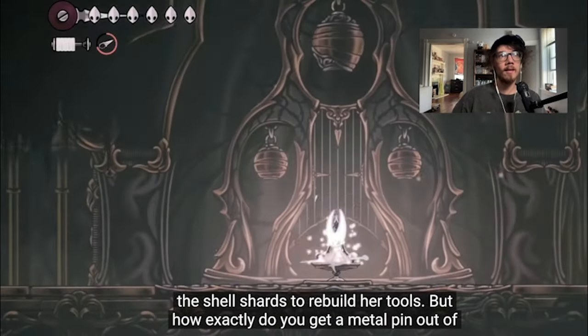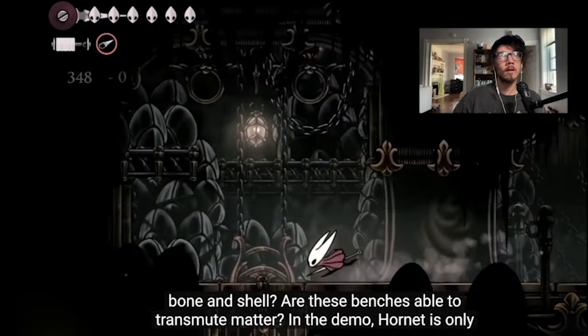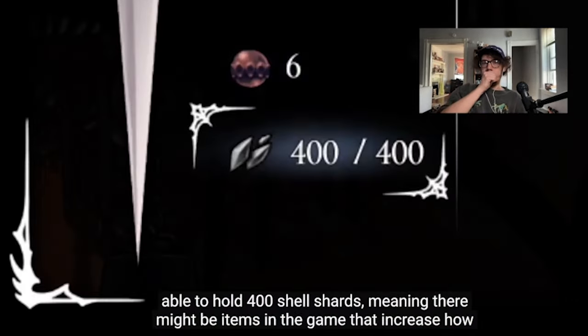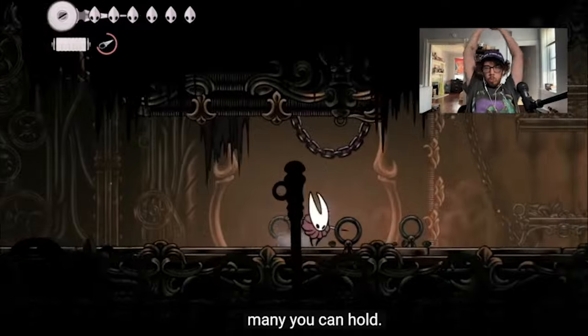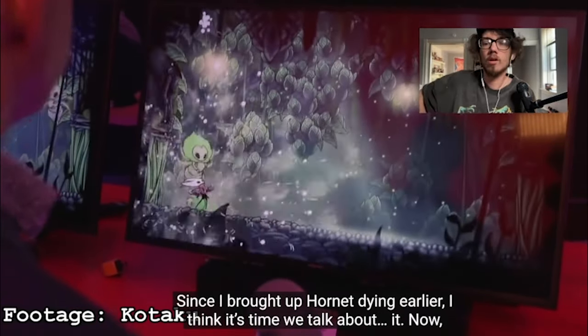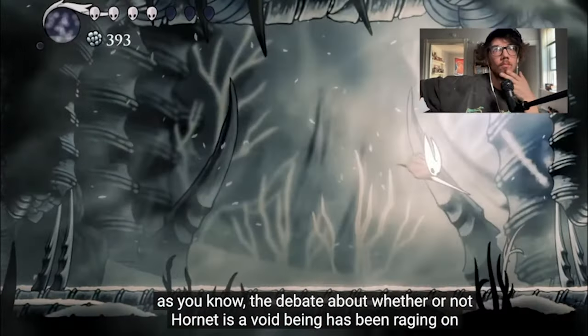But how exactly can you get a metal pin out of bone and shell — are these benches able to transmutate matter? In the demo, Hornet is only able to hold 400 shell shards, meaning there might be items in the game that increase how many you can hold. Since I brought up Hornet dying earlier, I think it's time to talk about it.